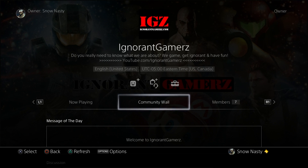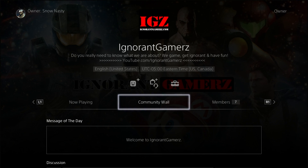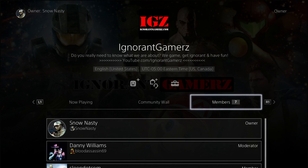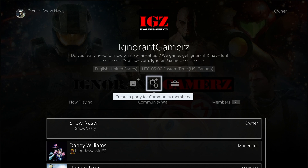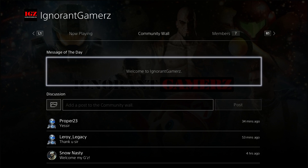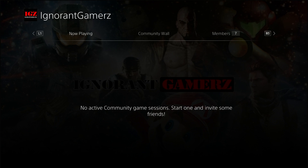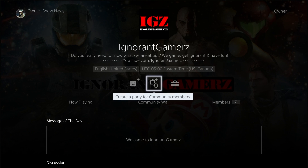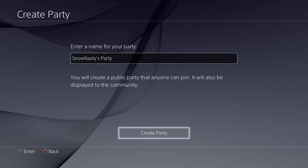The purpose of this video is to show you how to create a party for community members. Now in here, it doesn't tell you who's on, so hopefully they'll fix that. People could always just drop a message in the wall. Right now no one's playing anything, so if you wanted to create a session and you wanted some people in this room to join you in your session, all you would have to do is create a party for community members.